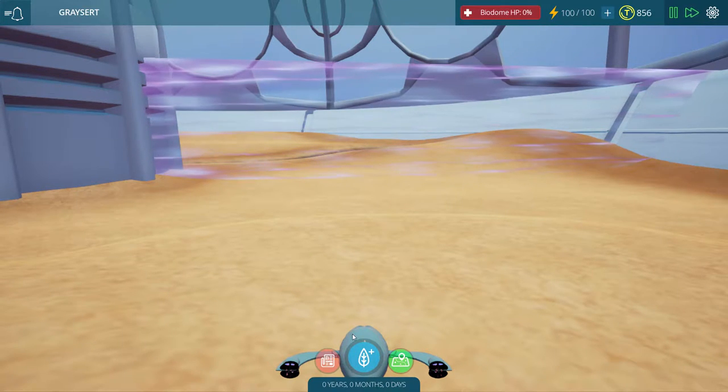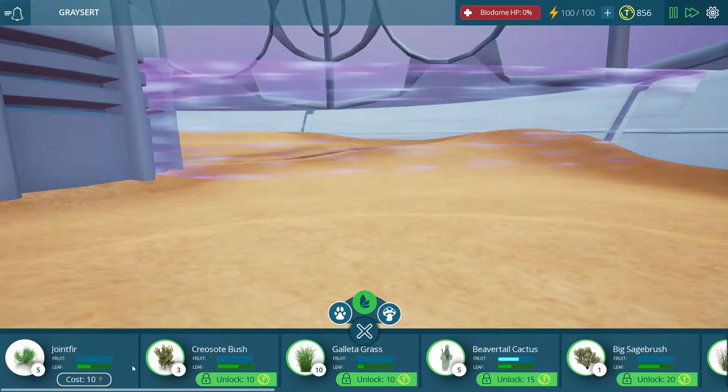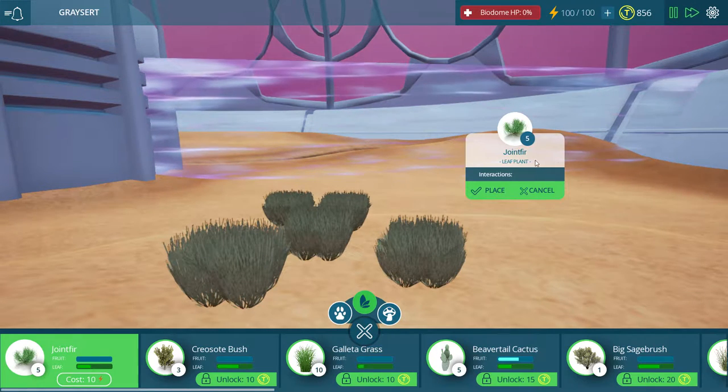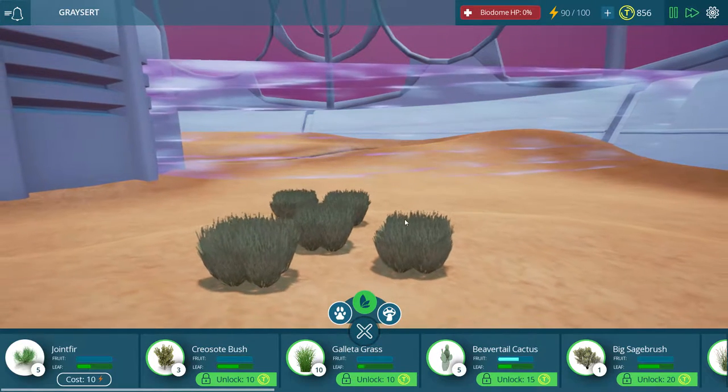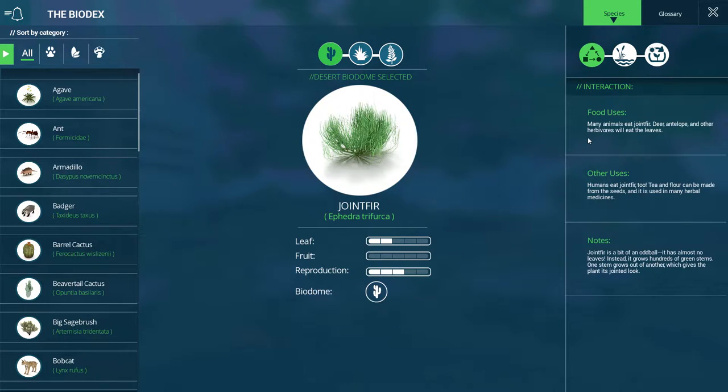Let's go ahead and fast forward this along, because there's no reason not to, and let's look at what we have to start off with here. Some joint furs - now what are these? This looks like your typical little brush plant. Many animals eat joint fur: deer, antelope, and other herbivores will eat the leaves. Humans eat joint fur too - tea and flour can be made from the seeds and it is used in many herbal medicines.